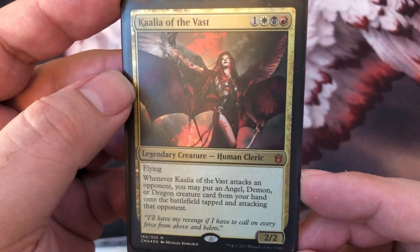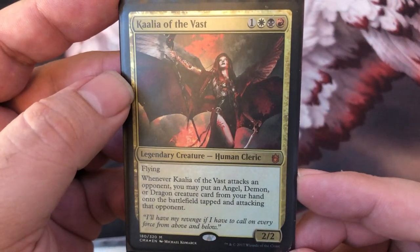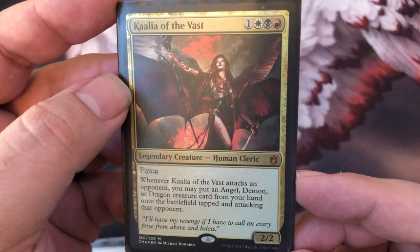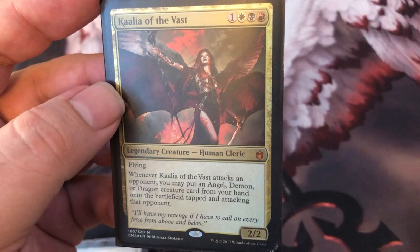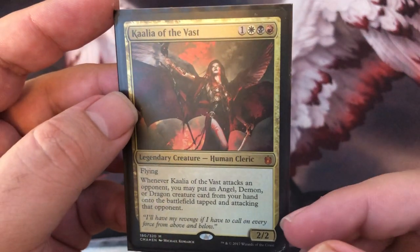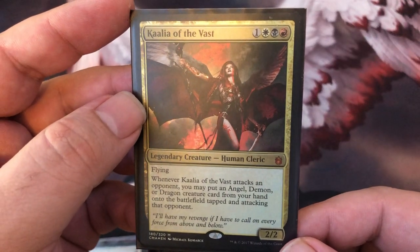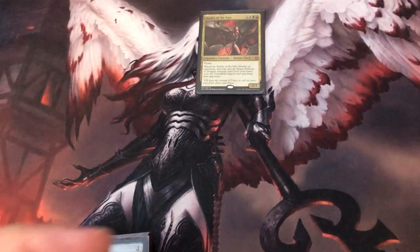Kahlia of the Vast. Flying 2-2. Whenever Kahlia of the Vast attacks an opponent, you may put an Angel, Demon, or Dragon creature card from your hand onto the battlefield tapped and attacking. I mostly have angels in here, but I do have one Dragon and one Demon.